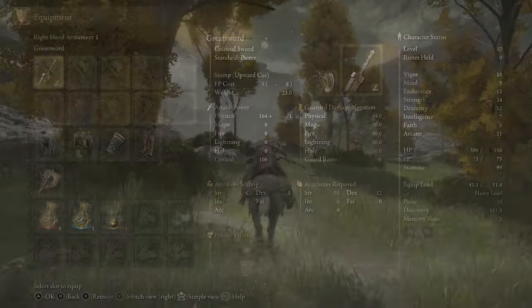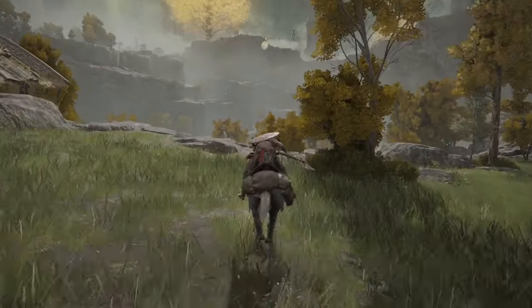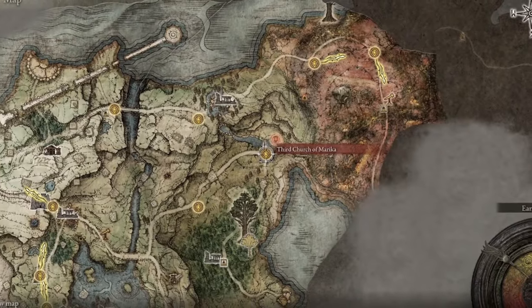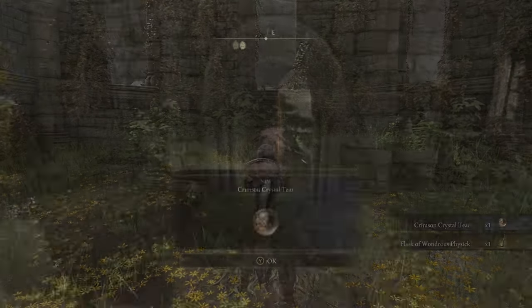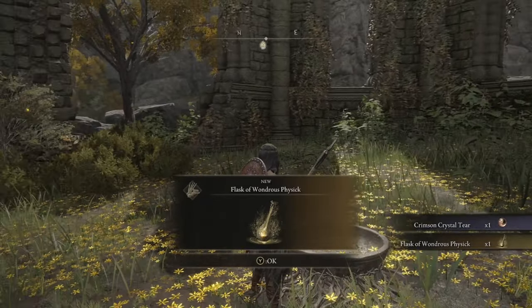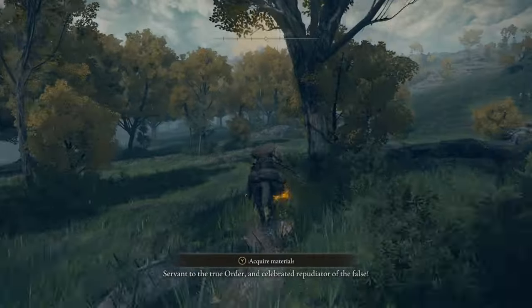The Greatsword starts with great physical damage and strength scaling at C, but requires 31 strength to wield — which you don't have yet, but we'll cover that. From here, head back southwest to the Third Church of Marika in Limgrave to grab the Flask of Wondrous Physick, since you need something to consume the Strength-Knot Crystal Tear we picked up earlier.